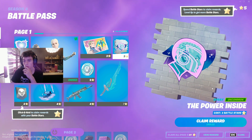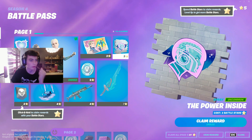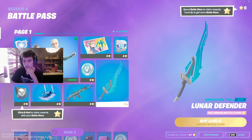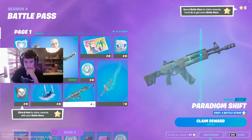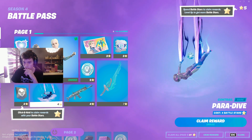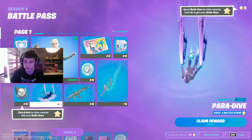I like this — it's probably signifying the fact that she wears a helmet all the time but there's power inside the helmet. Another one-handed pickaxe right there, the Paradigm Shift. And a wrap, the Paradigm — this is the Zero Point. This reminds me very much of Chapter 2 Season 5 and the theming behind that.